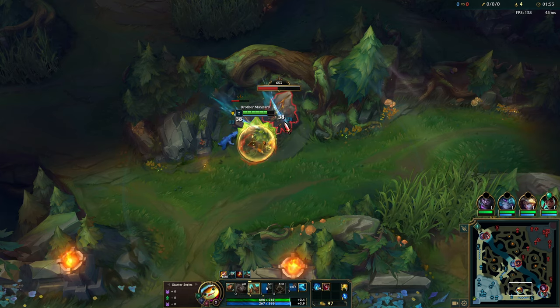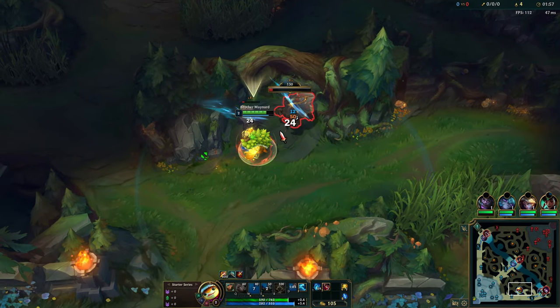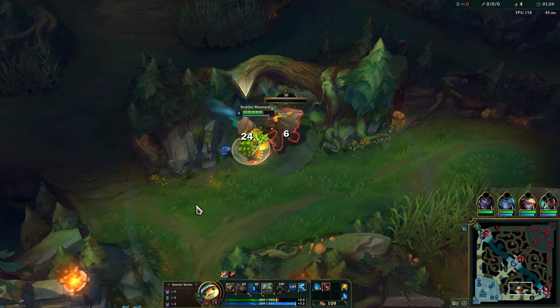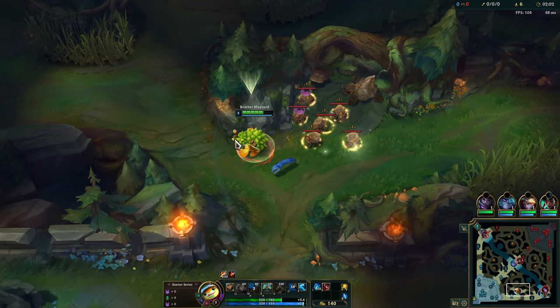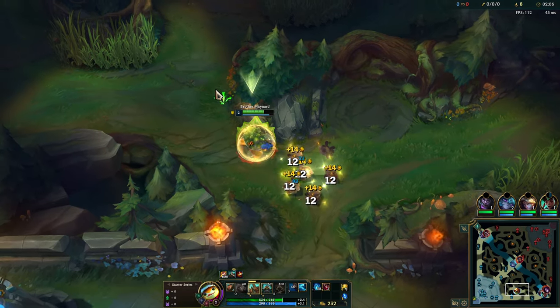Rammus does have one combo when you're farming, and it's E, auto, W in the early game. You're Puncturing Taunt — or it used to be called Puncturing Taunt, now it's called Frenzing Taunt. Let me just turn on our W here for a second. That'll be enough.